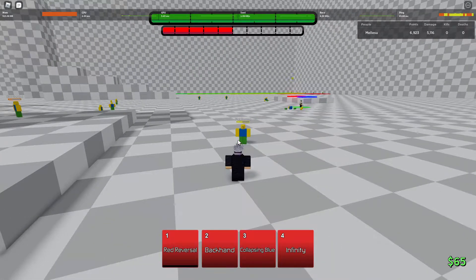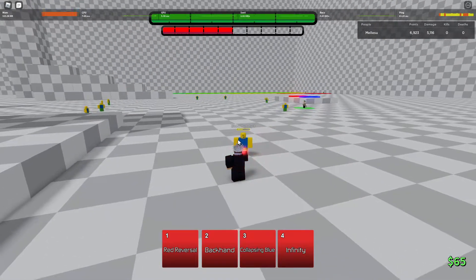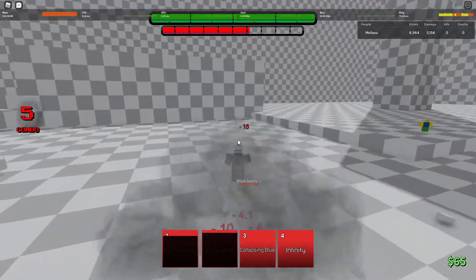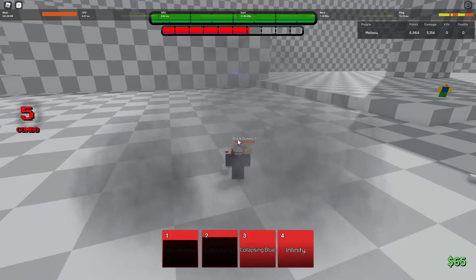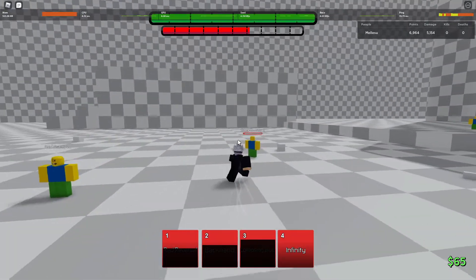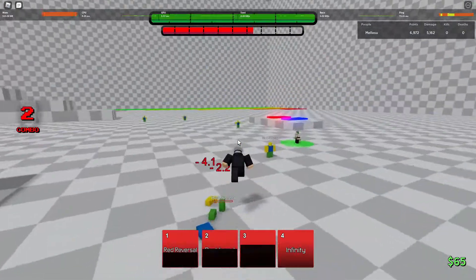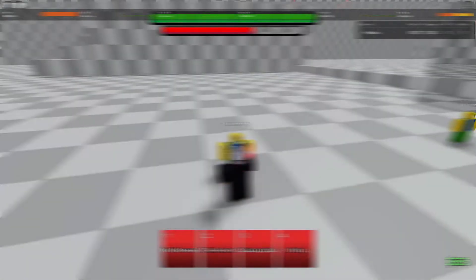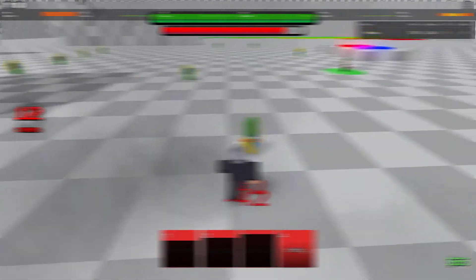Let me try it — Red Reversal into Backhand, and then you'd have to completely turn around. You can maybe do Collapsing Blue into the M1 combo, but the character keeps ragdolling every single time I use Backhand. Anyway, I forgot to record the outro so I'll say it now — if you did enjoy the video, please like and subscribe, and I'll see y'all in the next one. Peace.